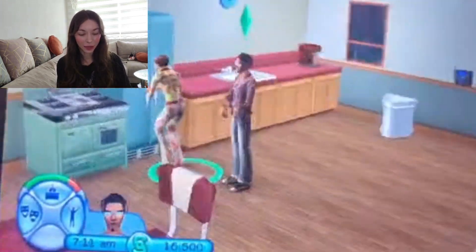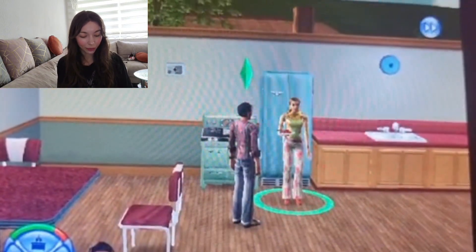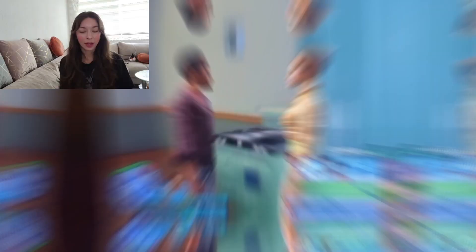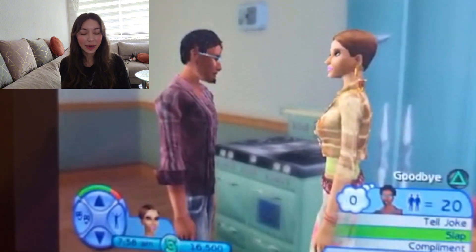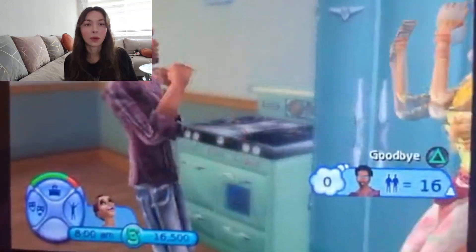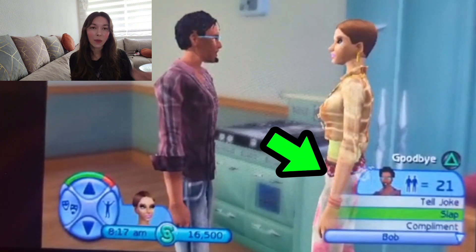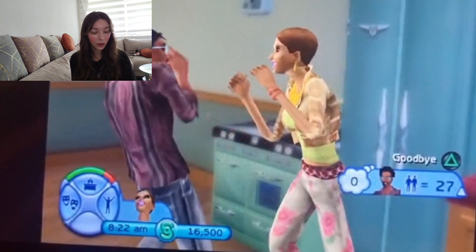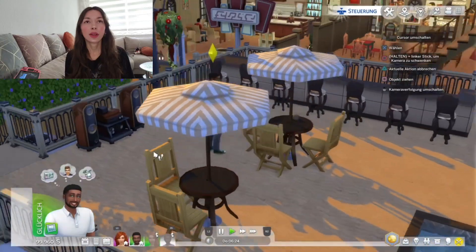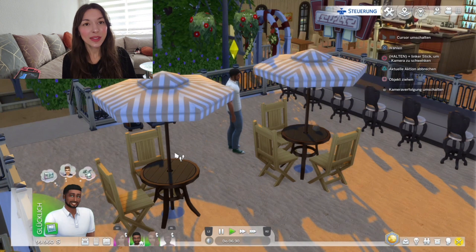In Sims 2 it's a different story — you can interact with one Sim only, and when you do, everything else becomes blurry so you have full focus on that conversation. The single interaction options actually matter here: whether you slap that person or try to impress them, the animations will actually be different. I also find the point system very helpful — you can see how many points you earn per conversation, and when you pass a certain threshold you can establish a friendship, become enemies, or whatever the options are.